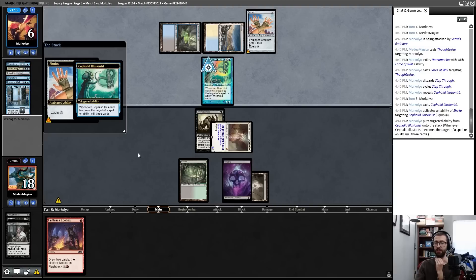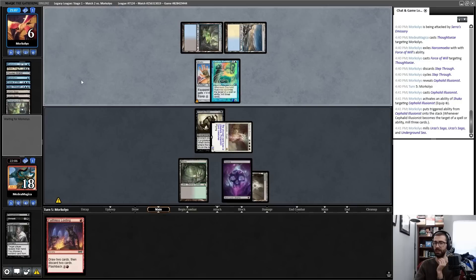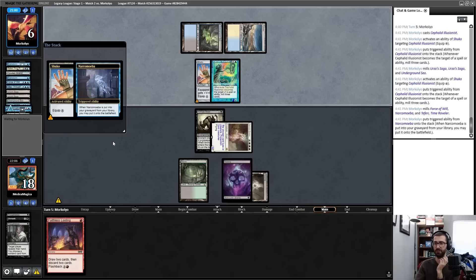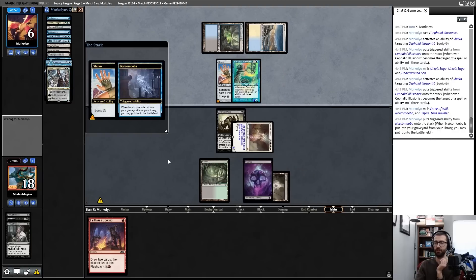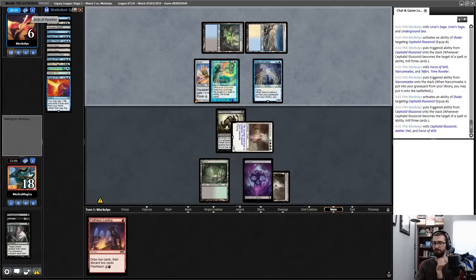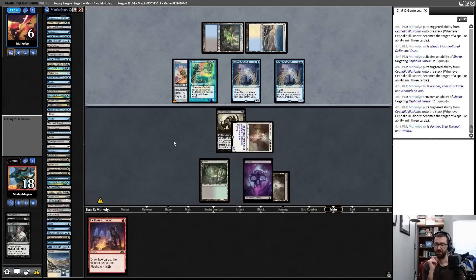This combo has come up on the channel before. Shuko equips on Cephalid Illusionist an infinite number of times, milling themselves out in the process, getting to a Dread Return as well as a couple of Narco-Amoebas along the way. Assuming their remaining card isn't a Narco-Amoeba, they just cast Dread Return on Thassa's Oracle and I die. Everything is on the board — my opponent has Dread Return and Thassa's Oracle, so I'm deterministically dead.